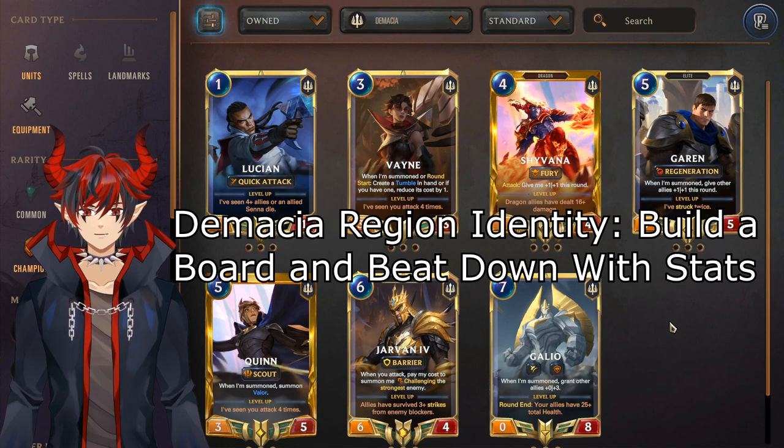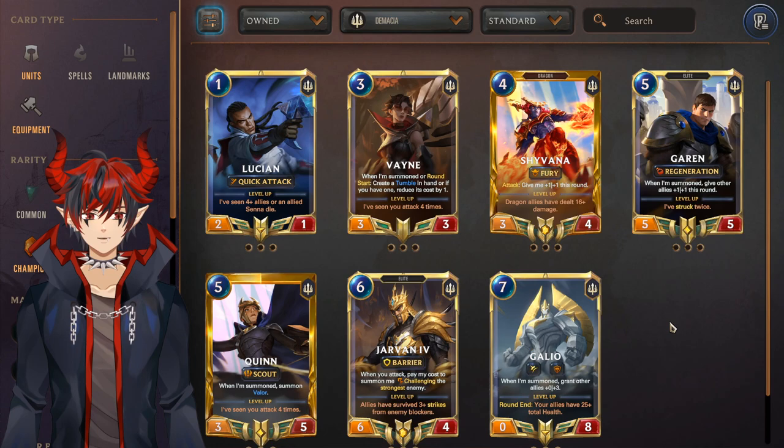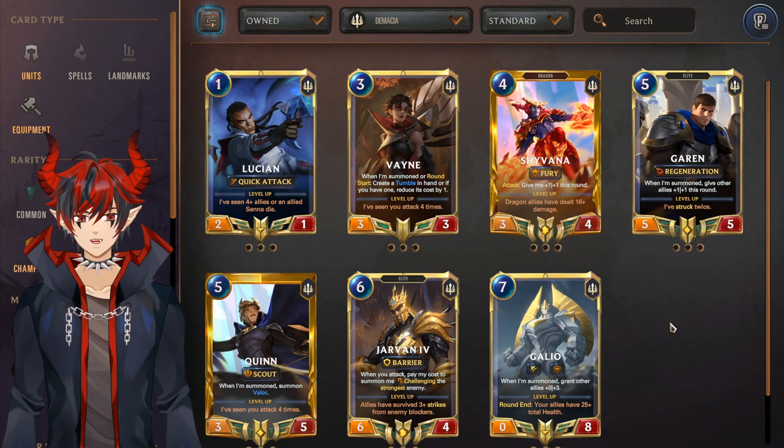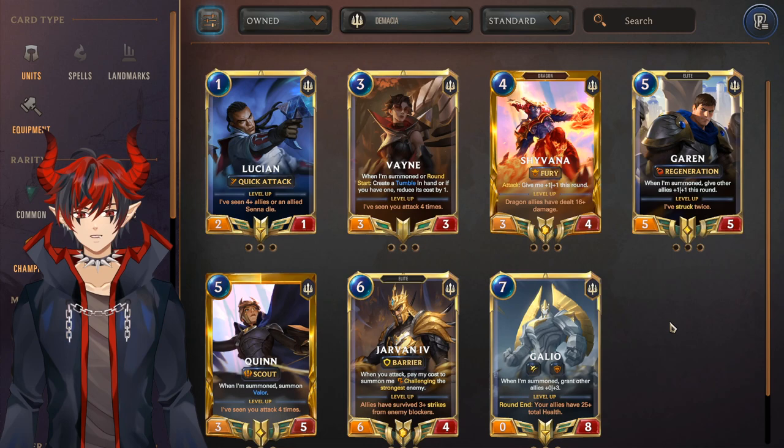Starting off we have Demacia champions. The primary ones to go for if you are playing Demacia strategies are Garen and Jarvan, with Elites being a very good Demacia deck right now. You can also play Shyvana if you want to do a dragon strategy. Vayne is also pretty okay with Vayne/Aatrox doing pretty well. I would try to avoid Lucian and Galio at the moment, and Quinn is also just okay.